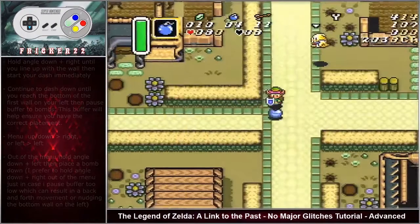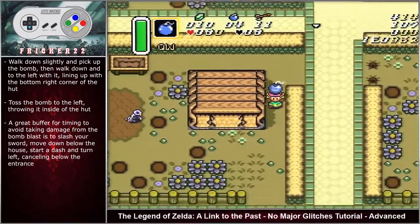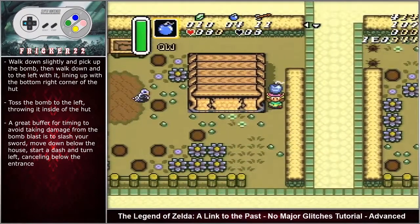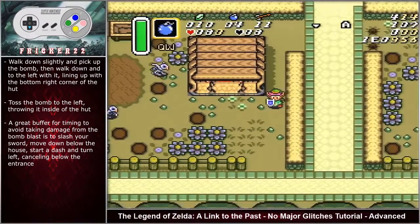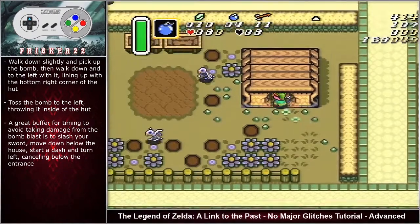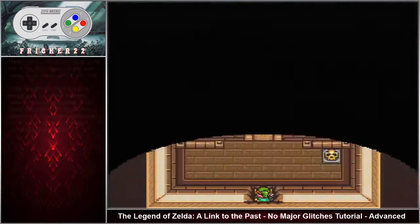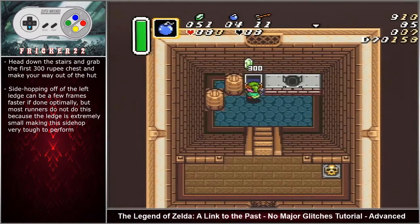Walk down slightly, pick up the bomb, walk down into the left with it, lining up with the bottom right corner of the hut, then toss the bomb to the left throwing it inside the hut. A great buffer for timing to avoid taking damage from the bomb blast is to slash your sword, move down below the house, start your dash, turn left canceling below the entrance, and enter cleanly. Head down the stairs and grab the first 300 rupee chest.